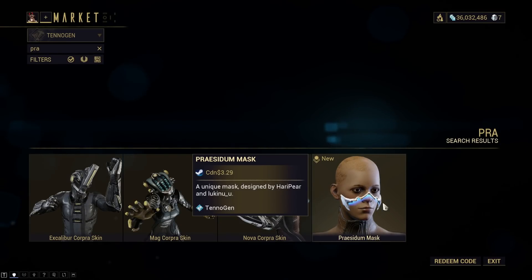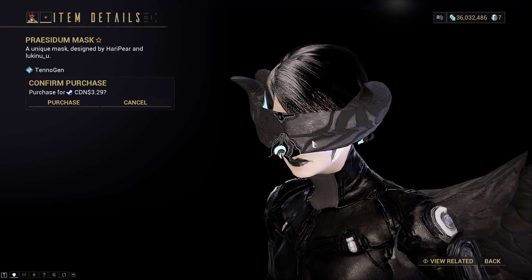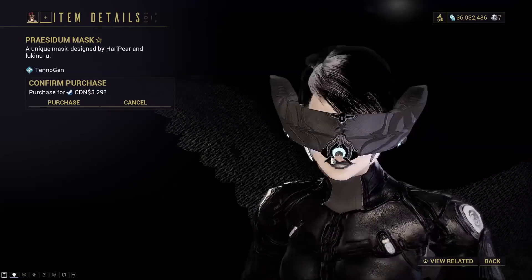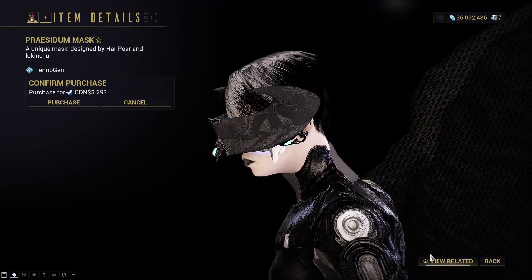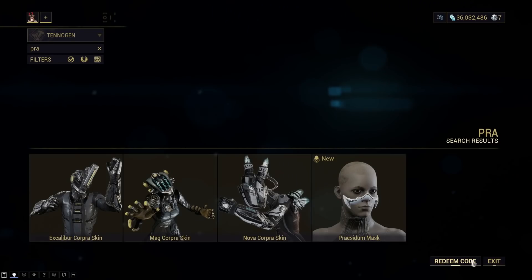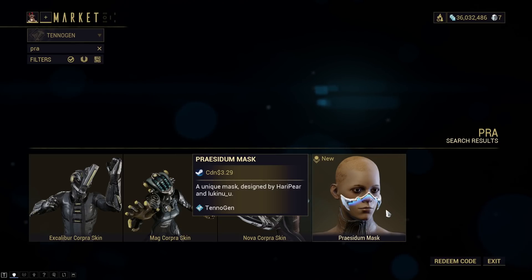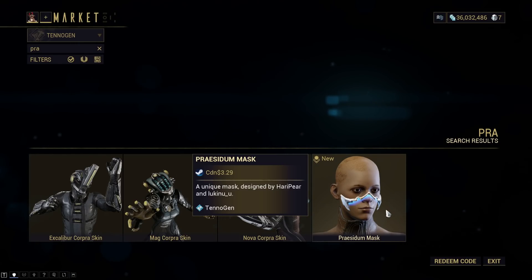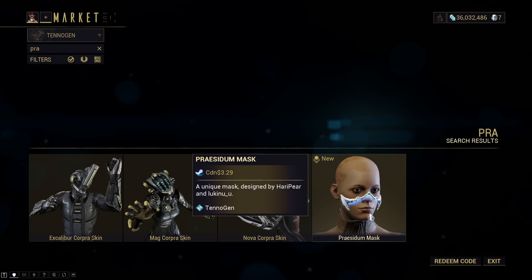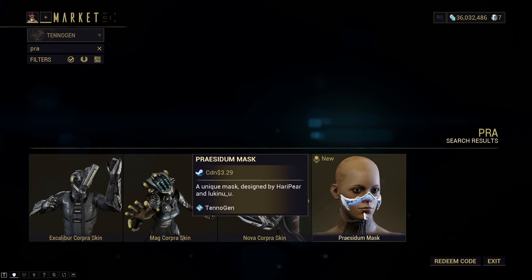Next we have the Precidum mask. As you can see, it looks like that. My terrible great design blocks literally all of it, so the mask just goes on right there. I do think it's pretty cool. I do actually like it, but I myself am not really an operator fashion master at all — I just threw on my edgy operator fashion and called it a day. Definitely looks like a cool purchase if you're into operator fashion.